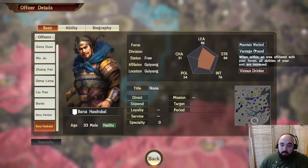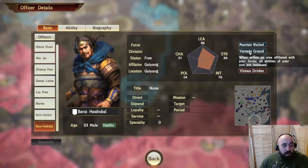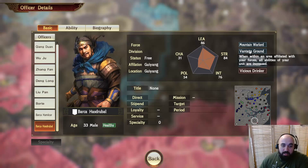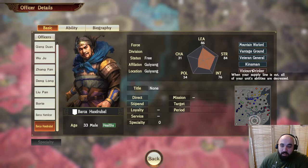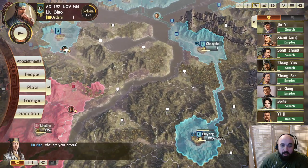Hasdrubal Barka — I don't know too much about. I gave him Mountain Warlord as appropriate considering they crossed the Alps, though he might have been the relief force that didn't cross. Advantage Ground means he's good at defending — I think he maintained Spain while Hannibal was away. Veteran General and Kinsmen traits. His stats are in the 80s, which are very solid, though we have a glut of strong officers so 80 looks a little lighter.